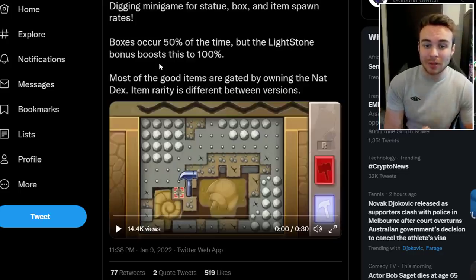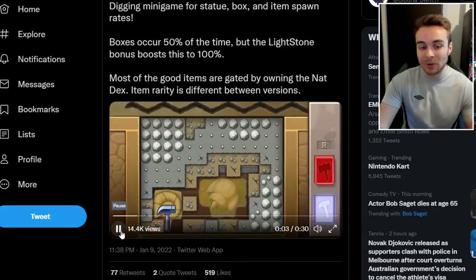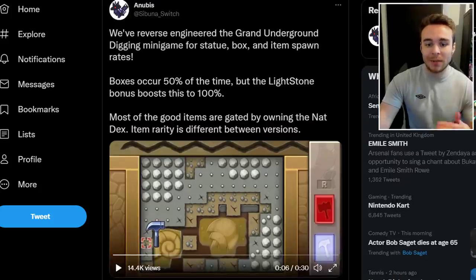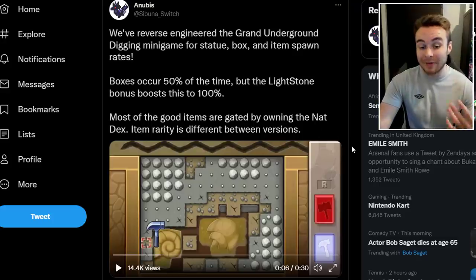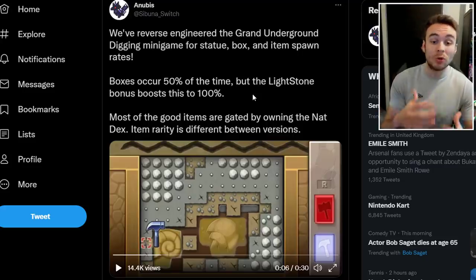Boxes occur 50% of the time, but the Lightstone bonus boosts this to 100%. Most of the good items are gated by owning the National Dex, and item rarity is different between versions. The fossils are among the better items you can find, but basically all the better items become available once you get the National Dex. If you have the Lightstone bonus — from collecting Diglets and similar — you will always find a box.